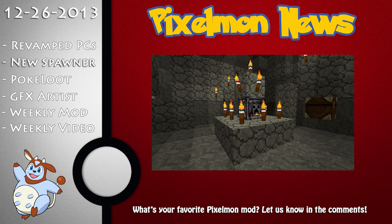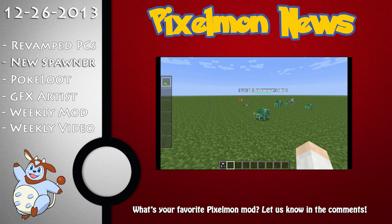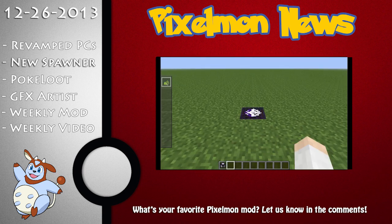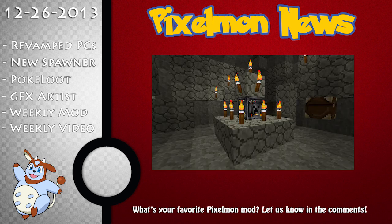Custom mob spawners — I really think this one is going to be huge for Pixelmon because it has such great potential for custom maps and originality. As you can see in the video, you can add multiple Pokémon, set rarity so how often each spawns relative to others, set them to be shiny or boss Pokémon, and hook it up to redstone, which is pretty cool. You can also set the spawn tick, how often it spawns, and the radius of how far around it affects.